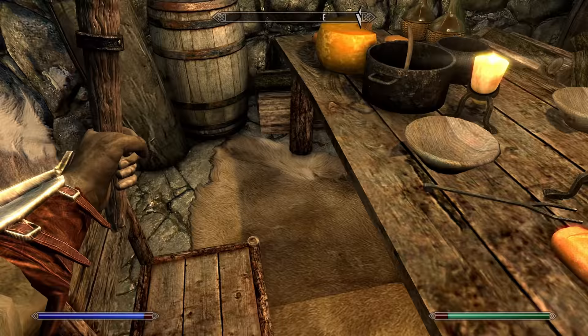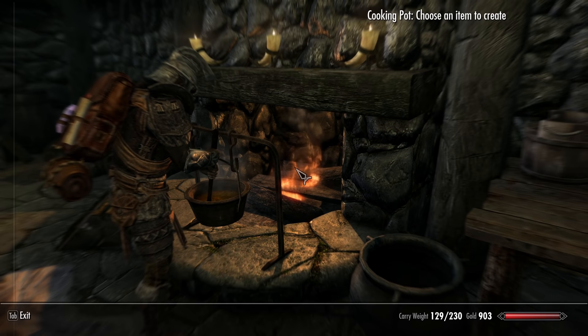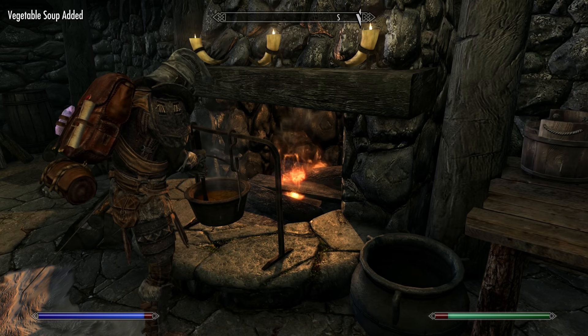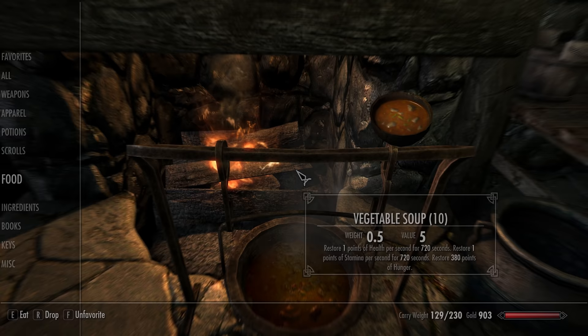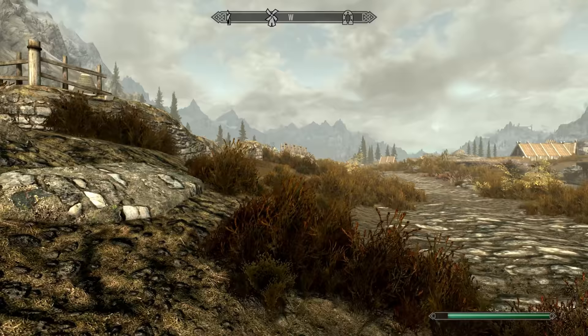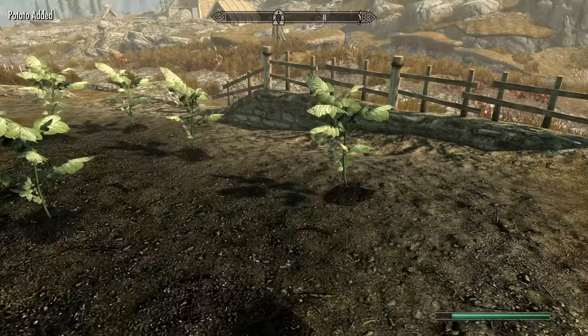When it comes to consumables, soups are among the most powerful you can craft — specifically vegetable soup and venison stew. These both regenerate health and stamina over time for 720 seconds. A great benefit is that while your stamina constantly regenerates, you can also constantly do power attacks and shield bashes — also mildly beneficial if you're playing a vampire who no longer regenerates stamina during the day. To cook these soups, you'll need a cooking station, which isn't hard to find. Cabbage, potatoes, and leeks are grown at farms and gardens near any towns and cities, and the farm owners won't mind if you take the produce.